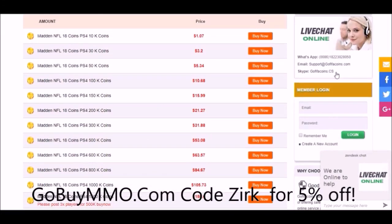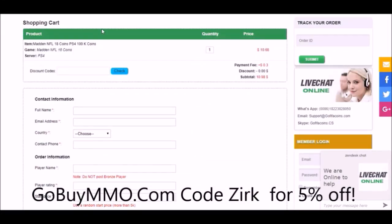If you want some coins to make those new beastly pickups, head on over to gobuymmo.com and use code Zerk for a 5% discount on your order. Get those coins, get those players.